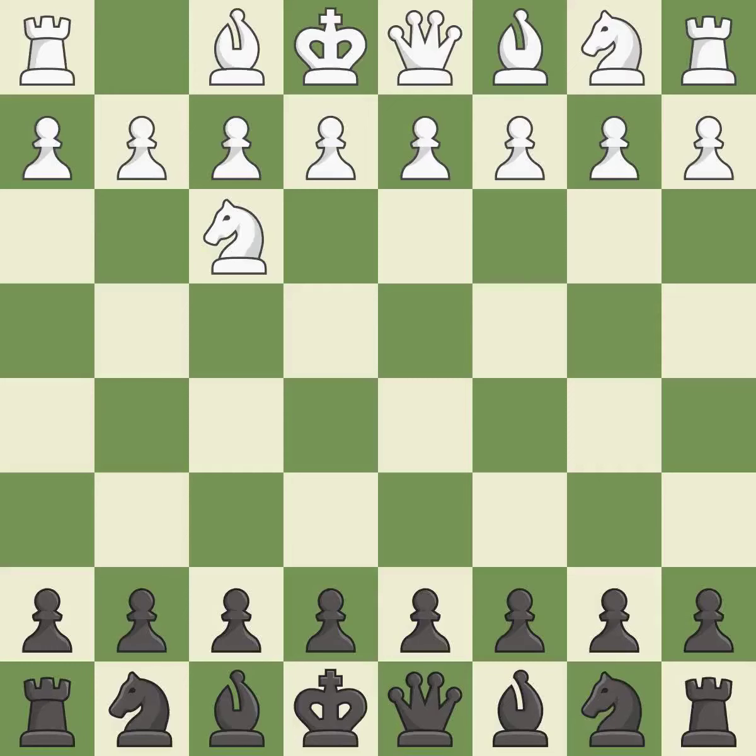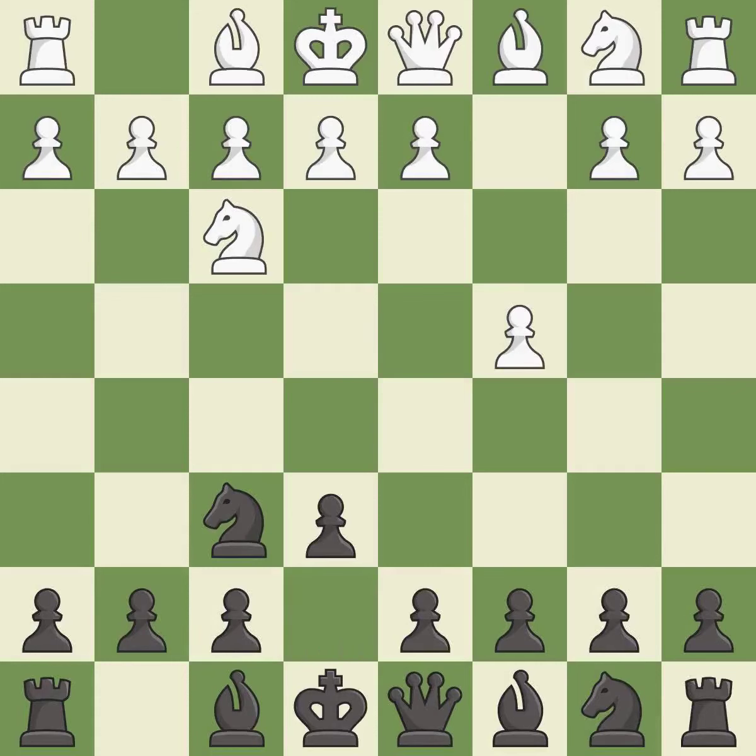The Reti is a less common but flexible opening that controls the center with the knight before committing a pawn. NF6 develops the knight toward the center and controls the d5 and e4 squares. C4 controls the important d5 square. This prepares the bishop for development. And Nc3 develops the knight to its best square, further fighting for control of d5.